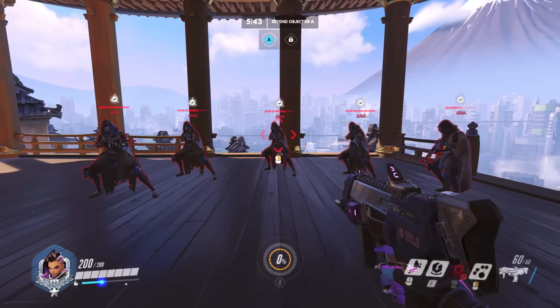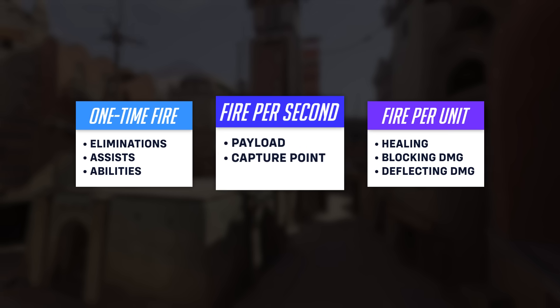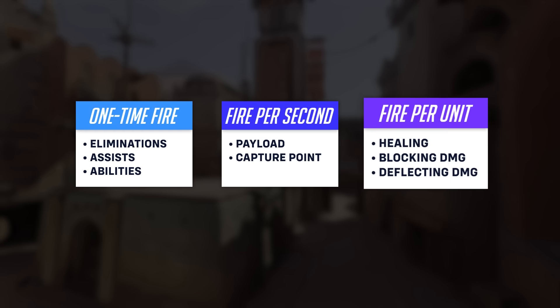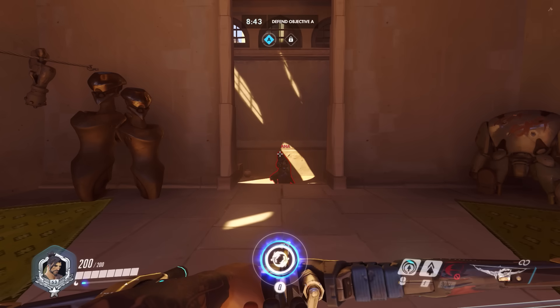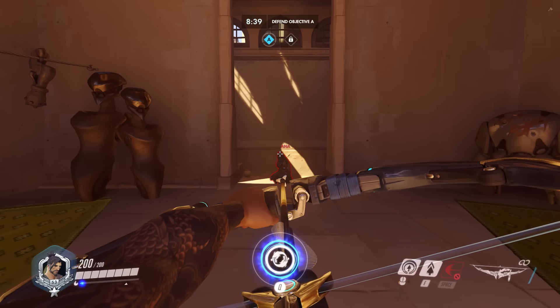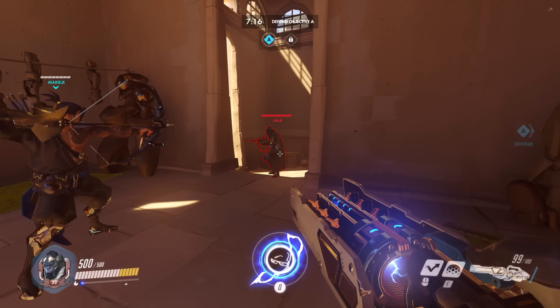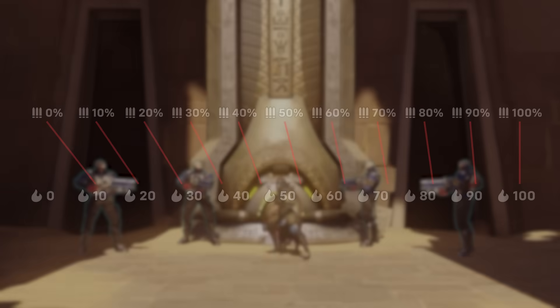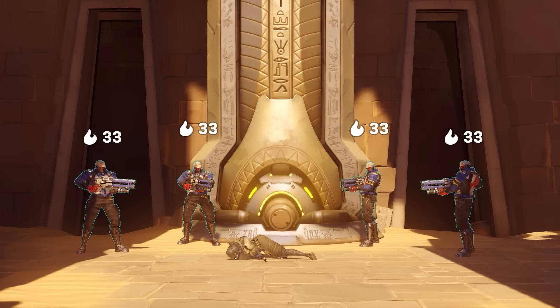Now let's go over how fire is earned. There are many actions that give players fire, split into three categories: actions that generate fire a single time, actions that generate fire per second, and actions that generate fire per some unit. Starting with the first category: the most obvious method of gaining fire is by getting an elimination. Fire earned from an elimination is based on the percentage of damage done to the target. At a maximum, 100 fire is earned for dealing 100% of the damage; at a minimum, 11 fire is earned for dealing 1% of the damage. This scale is slightly more forgiving than a 1-to-1 ratio, so multiple players contributing to an elimination will generate more total fire than a solo kill would.